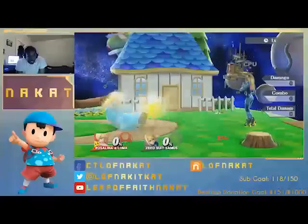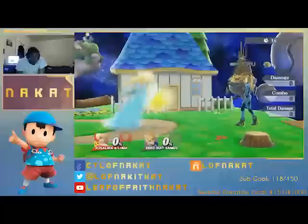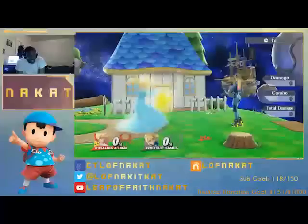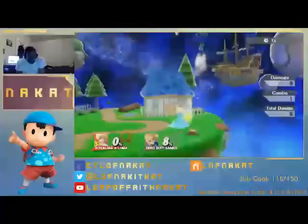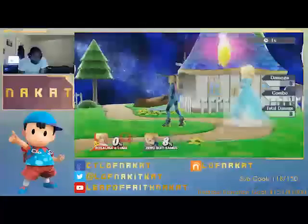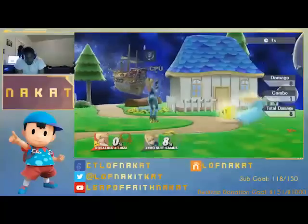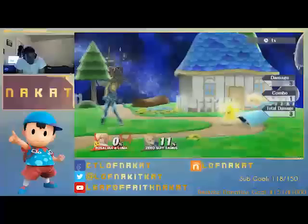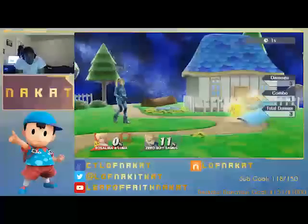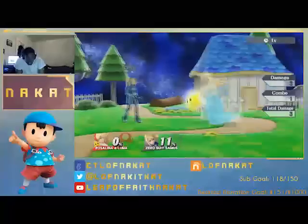It's really important that you wait it out. When she's doing up tilt and you're above her, this isn't too hard to get away from, but just know it does have some range, especially if Luma is on the stage. So be able to space yourself away from that. She has a crawl, but to be honest, that's not too useful in my opinion. It's good for ducking things, but she can do a down tilt out of it, so be ready for that just in case.